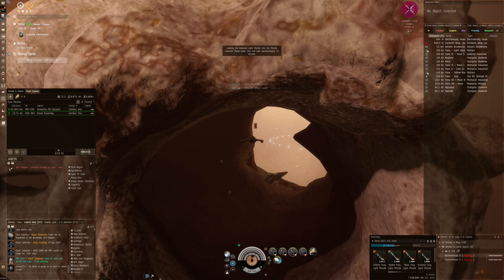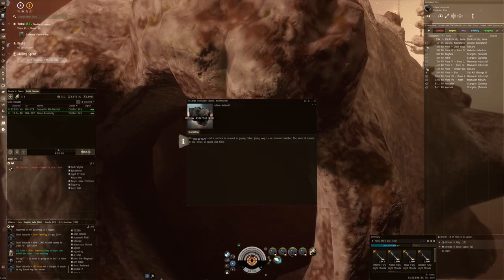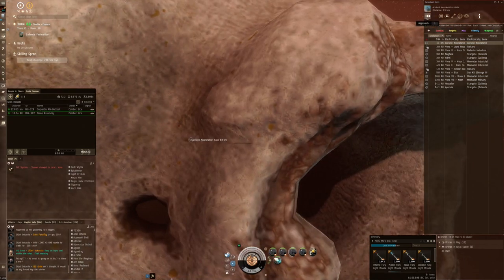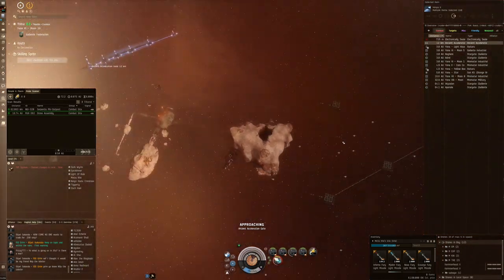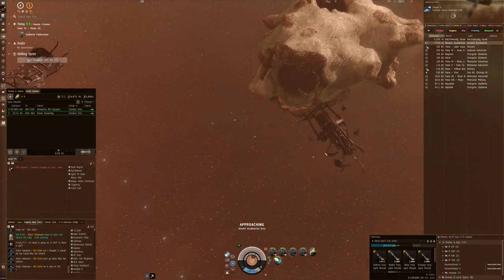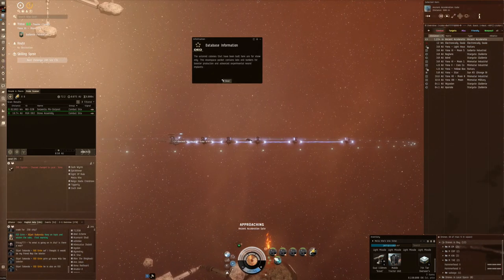I'm also going to do a reload. The real challenge is going to be damage application on the battleship — I think one of the hardest to break targets when it comes to this exploration stuff. Let's see what happens if I just do an approach on the acceleration gate, with some micro-warp drive bursting. Hammerhead is good to go, and this is definitely a little bit different compared to the Ishtar. Last target is down and I'm ready to grab the key and boost myself out to the gate.